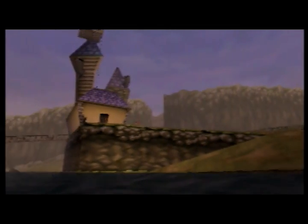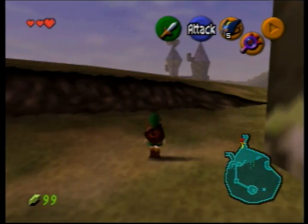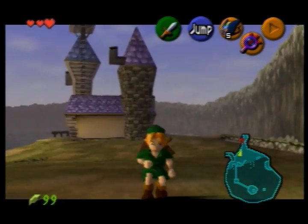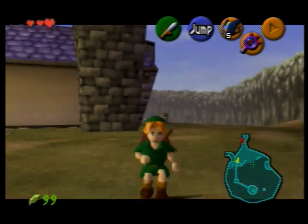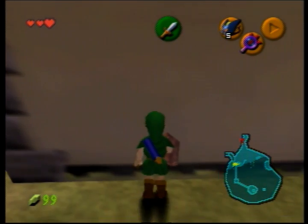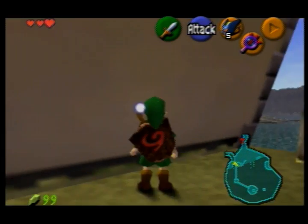So Lake Hylia - this is one of my favourite places in the game just because there's a bunch of cool stuff you can do, mostly with the fishing pond. But before I even get that far I'm going to show off something at this house, which is just a cool little oddity. In fact it lets you get into the Water Temple early and without the iron boots, but it's kind of tricky to do and it's pointless to do it as a kid.